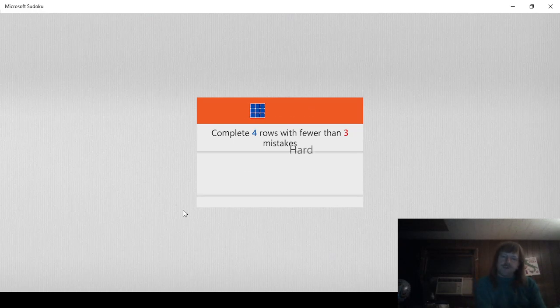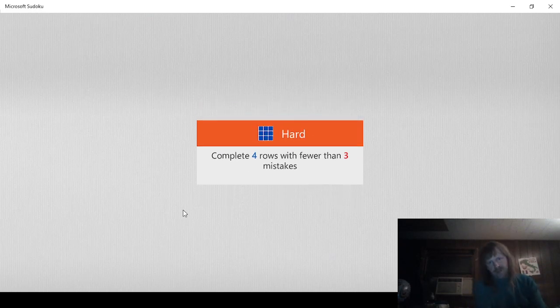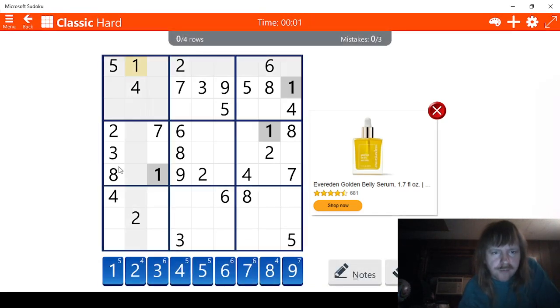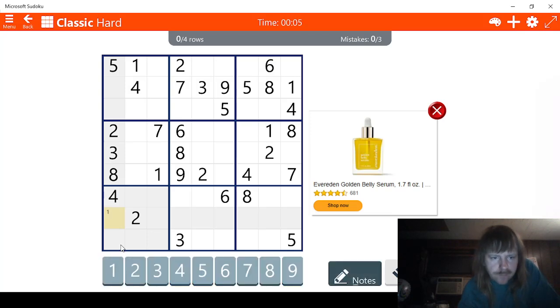Four rows — we have to do four rows. So for stars, we start off with ones, easy enough. I see two possibles for one right here, which is pretty good. Two possibles for one right here, and two possibles for one right here.